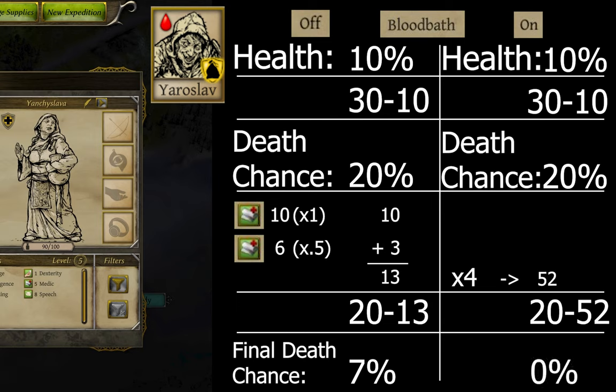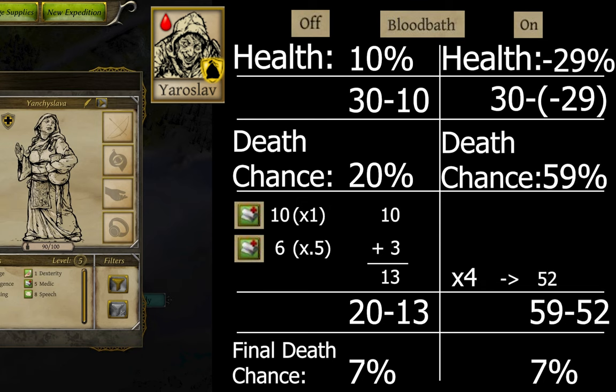Indeed, that townsperson with two medic groupmates of skills 10 and 6 has the same chance of life at 10% health with bloodbath off as he would have at negative 29% health with bloodbath on. Now obviously with bloodbath off he could never get to negative 29% health, but still. As long as you have good medics in every party, the danger that the bloodbath option brings to your characters is minimal, and so long as people are only in the 0–30% HP range, bloodbath actually increases survival chance. Go figure.